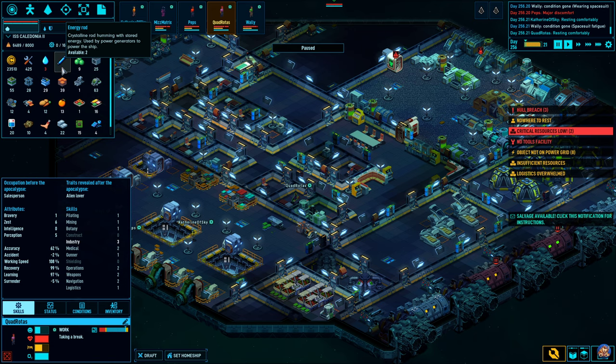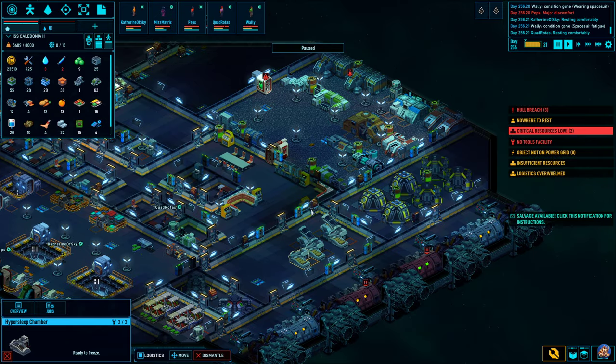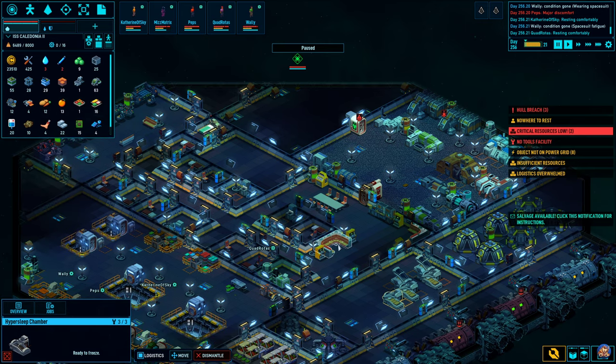I have been jumping around like a madman trying to get enough Energium so that I could build energy rods. Why am I using so much energy? Well, I have lights everywhere, lots of wall thermal regulators everywhere, hypersleep chambers, and industry that keeps using it. So build efficiently. Build smart. Don't overdo things like I have done here.